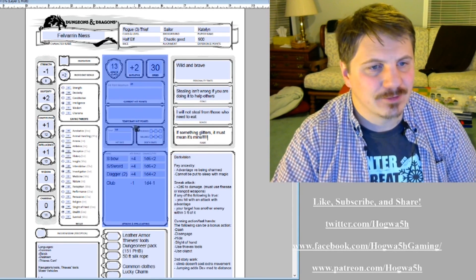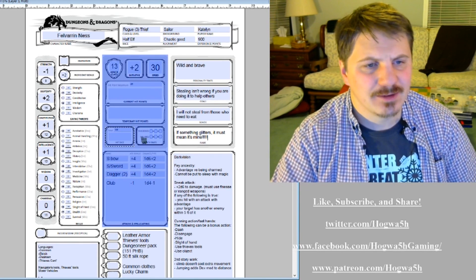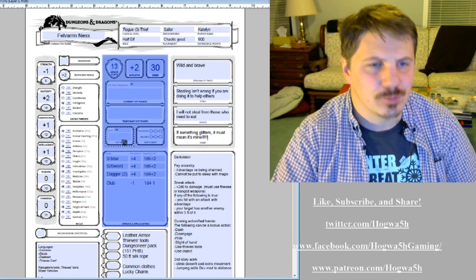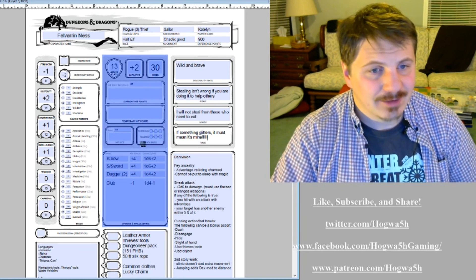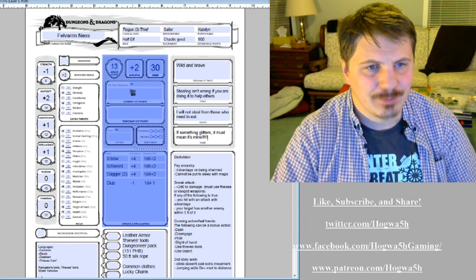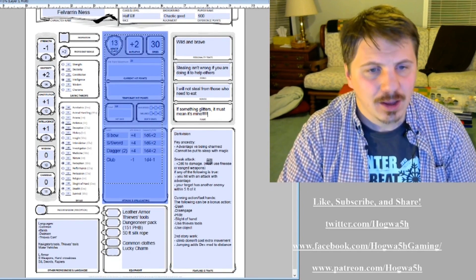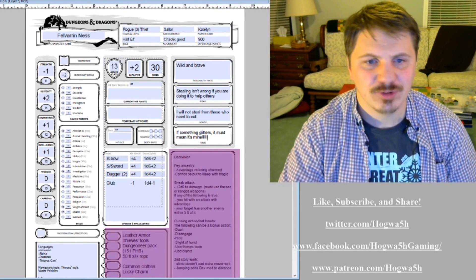All of this stuff is combat based. Hit dice is a mechanic that helps you regain hit points on a short rest, and it had to go somewhere. Then death saves — if you're dying because you ran out of hit points, you start rolling death saves down here. Is that all you need to know during combat? Not really. That leads us to our next group.